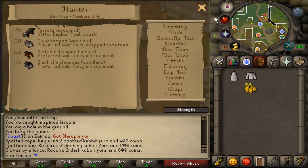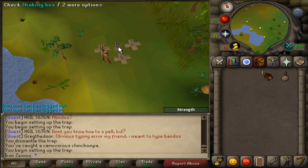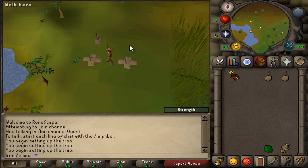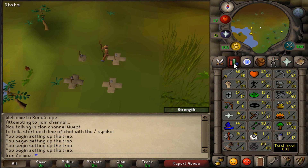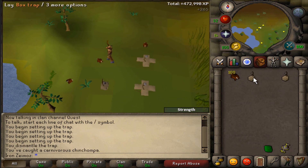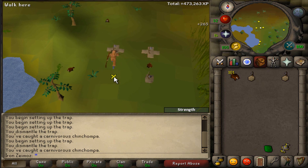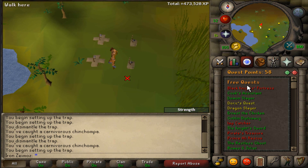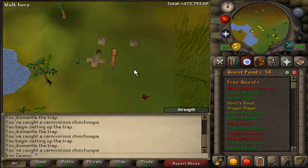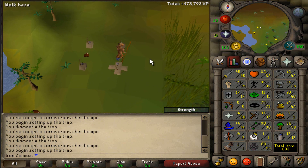So the red chin chomper grind begins — just my first chin chomper. I really want to strive to get 65. Just about to catch my 100th red chin chomper. With Hunter, I'm not going to be recording every level because it'll take too long for a 20-30 minute video. In this episode I want to do a couple of quests: the Holy Grail, Doryx quest because it's easy, and Dragon Slayer for strength experience.